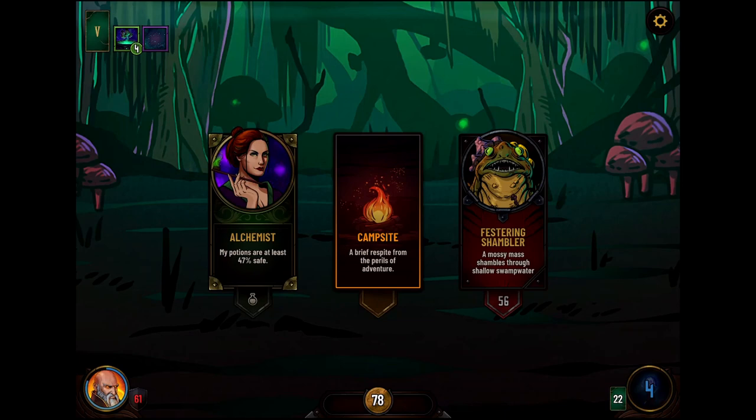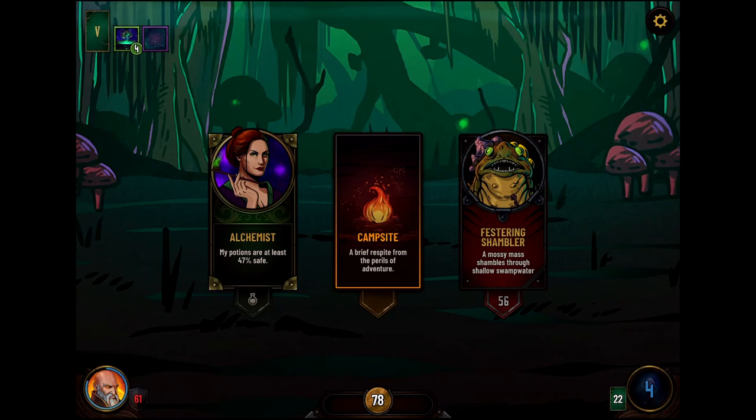Festering Shambler — I have 45 health. I now have 61 health — take that, Festering Shambler. Time to meet you.